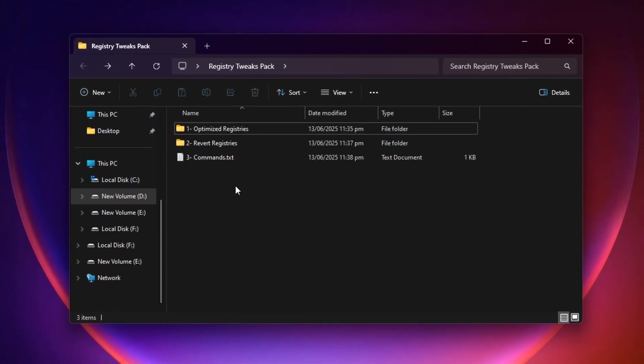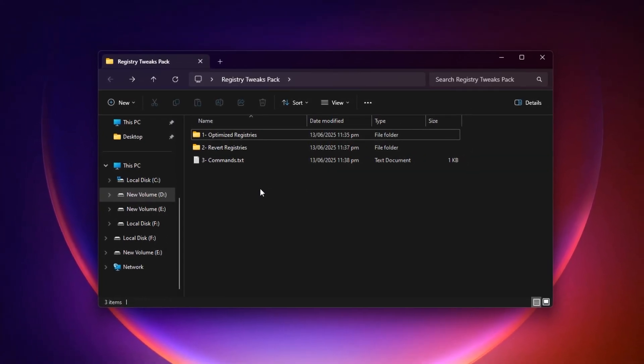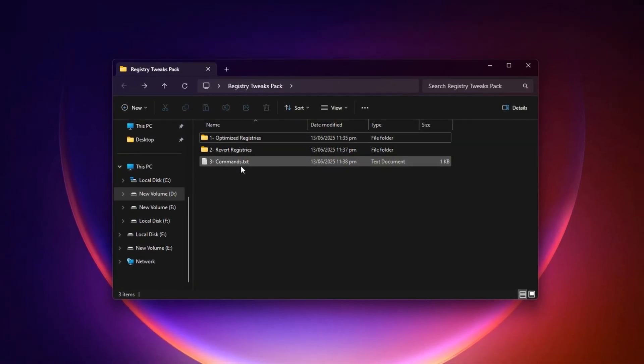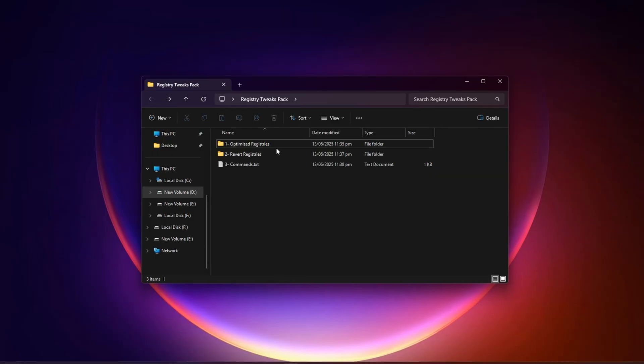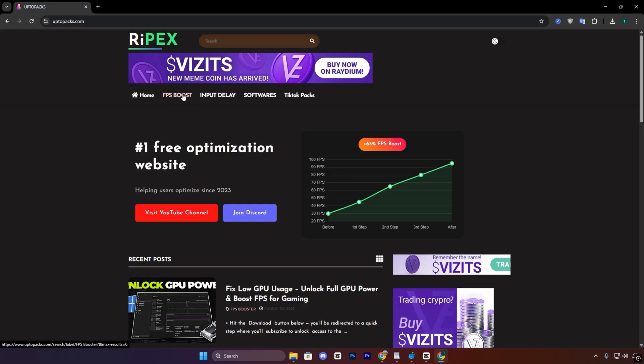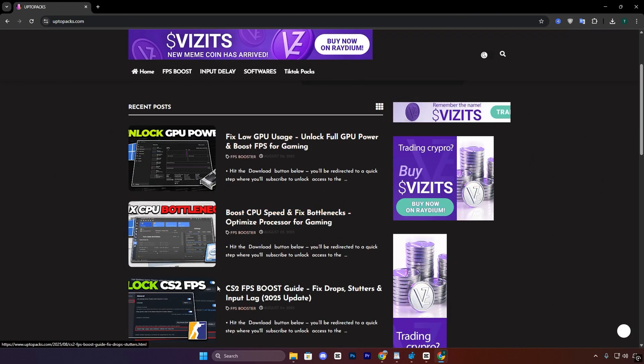Before we jump into the step-by-step manual changes, here's a faster way to get everything done in one go. You can download my pre-configured Registry Tweaks Pack directly from my official website. Simply head over to uptopacks.com, and on the homepage click on the FPS Boost tab located at the top. Look for the thumbnail and title that match this video — it's easy to spot. Once you find it, just click and the download will begin immediately.